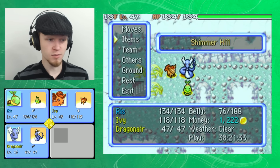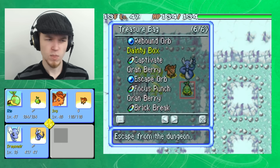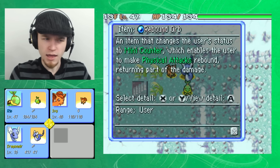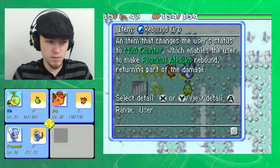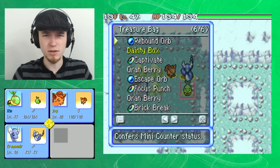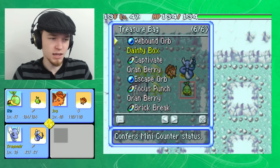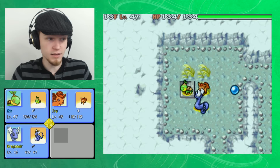Please be a max, not a mix. It's a max — okay, I will take it. What's a Rebound Orb? It confers Mini Counter Status — an item that changes the user's status to Mini Counter, which enables the user to make physical attacks rebound, returning part of the damage. That kind of thing could have been helpful with that fight. Then again, I don't know if Rock Blast is physical or special. Sometimes I get a little confused over what counts. I'm going to swap it for a Switcher Orb and take these stairs.